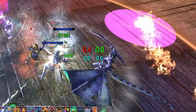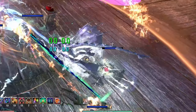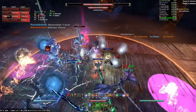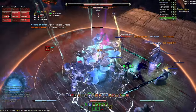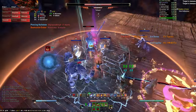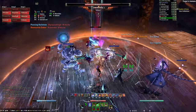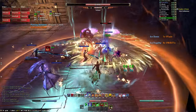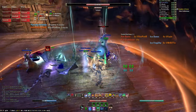Tanks will receive a Fragility debuff, which can be seen as an orb of fire or ice around the tank's torso. The tanks should swap when this debuff is received as it activates after 10 seconds. Tanks will also receive a Negate Healing debuff, which will require the healers to focus heal the tank to full health. Shield Charge or a similar ability can be used to move quickly between the two sides when taunt swapping in the last phase.